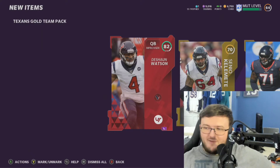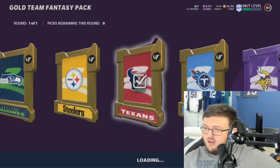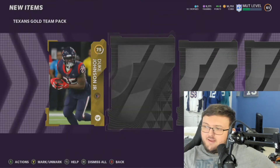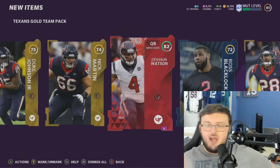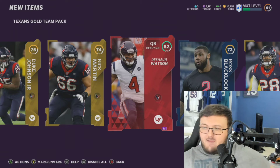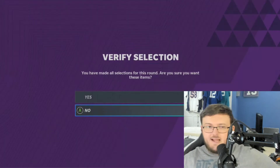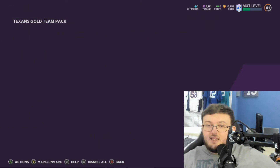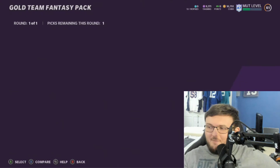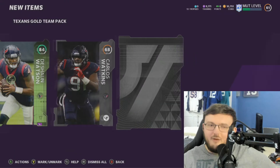Instead I got the troll job of getting every single other Deshaun Watson possible. I don't even know how many Deshauns there are in the game. There's a 97 overall which is the Redux, a 93, a 94, an 84, and an 82. I pulled the 82 like 10 times and the 84 like 5 times. The only Deshaun cards I did not pull are the Series Redux and the 93 All-Star card. And somehow, someway, I still didn't get the 97 overall Series Redux card.